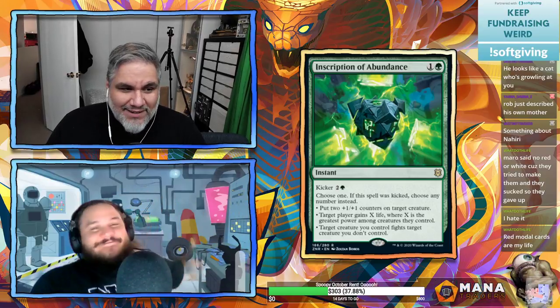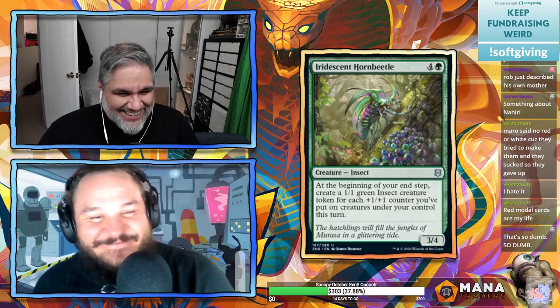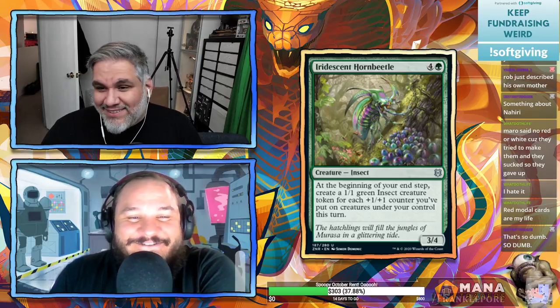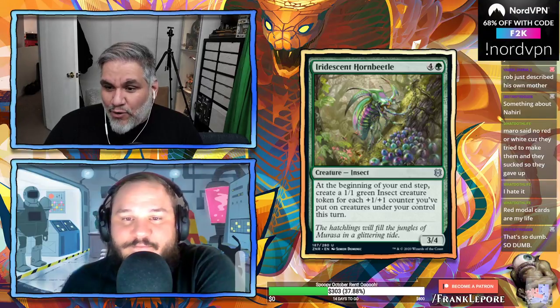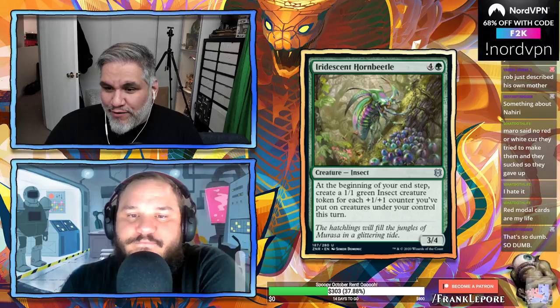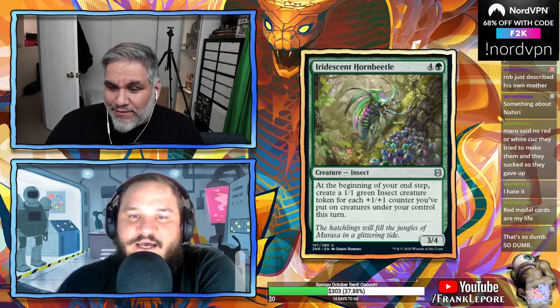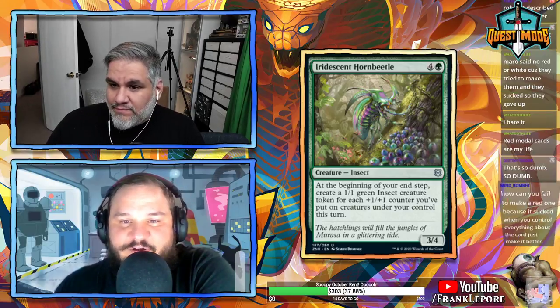Iridescent Hornbeetle — 3/4 for five. At the beginning of your end step, create a 1/1 green insect creature token for each +1/+1 counter you've put on creatures you control this turn. This is a build-around unlimited for sure, but no one's building a five-mana card around this in Standard.